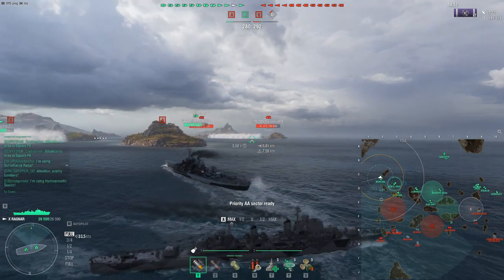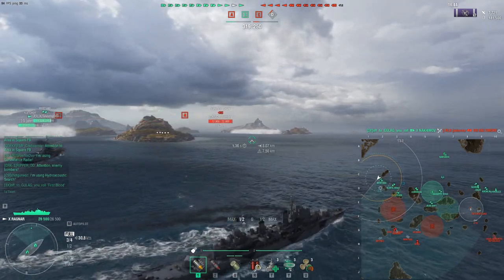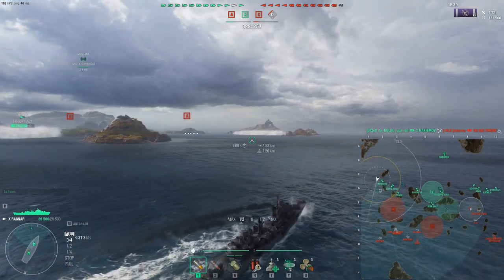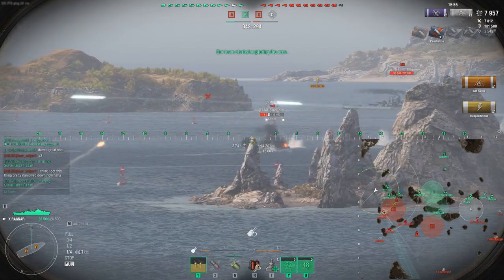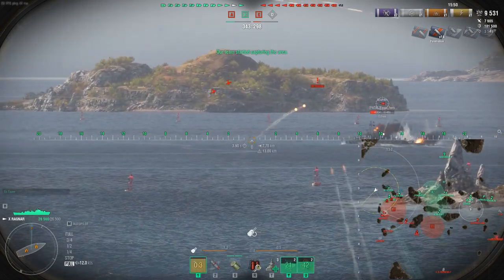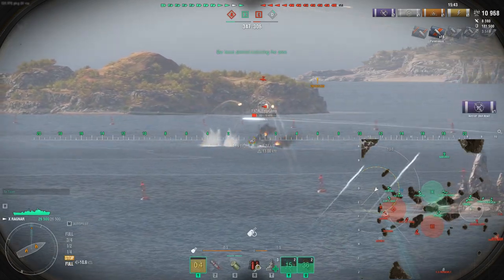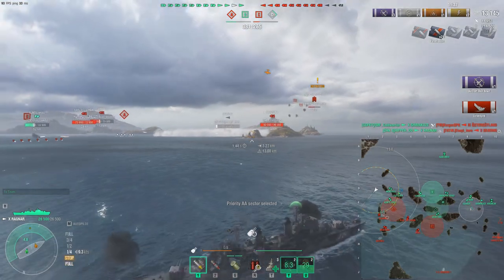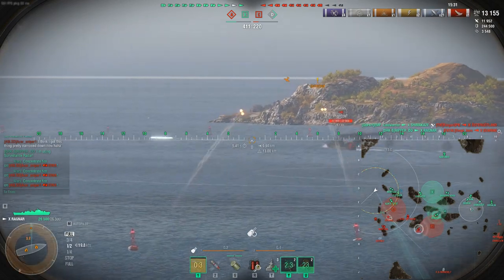Most people don't build full AA on these ships, and it's not really worth it because the CV isn't always attacking you — it'd be a waste of skill points. Most of the time a max AA build is just not reasonable. Let's take a look at another run: torpedo planes are coming in on the minimap, AA is firing, and I shoot one plane down. Activated the priority sector and knocked another plane — 11,000 more damage there.